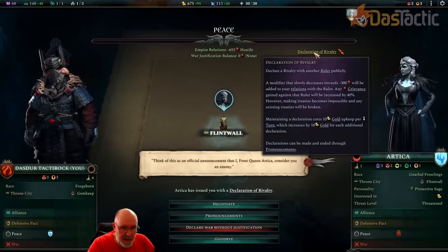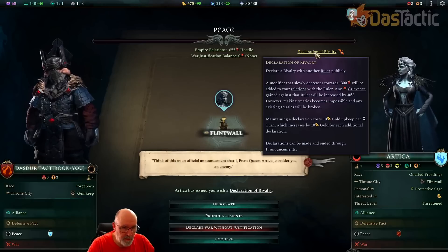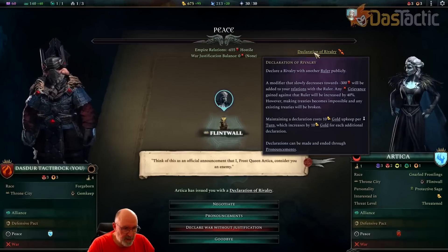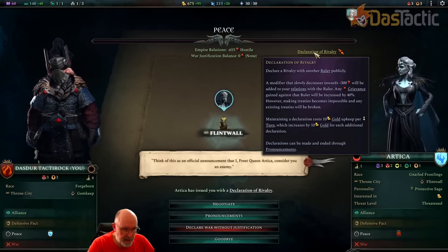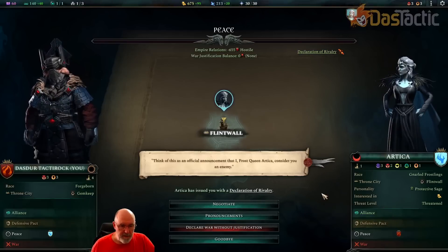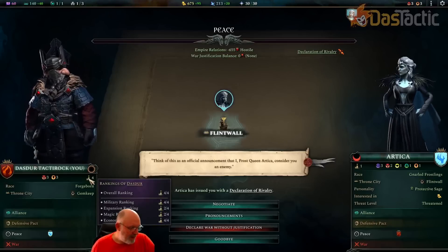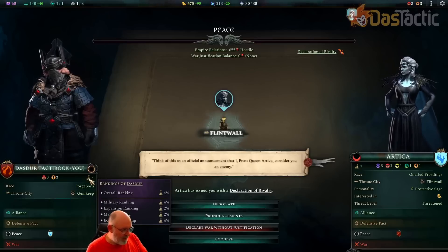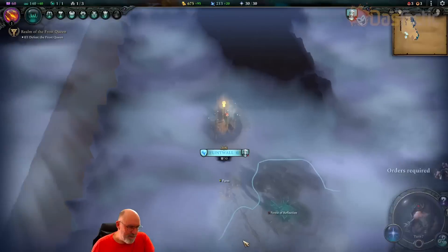The declaration will be added to our relations. Any grievance gained against that ruler increases by 40%. Making treaties becomes impossible and any existing treaty will be broken. Maintaining a declaration costs 10 gold upkeep per turn, increasing by 10 for each additional declaration. Declarations can be made and ended through pronouncements, but we can't do much about her. Looking at overall rankings, we're coming last: military is 4th out of 4, expansion is 2nd, magic is 2nd, and economy is 4th. Not doing very well.